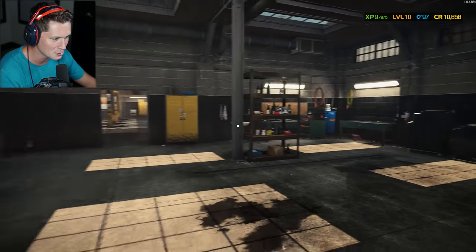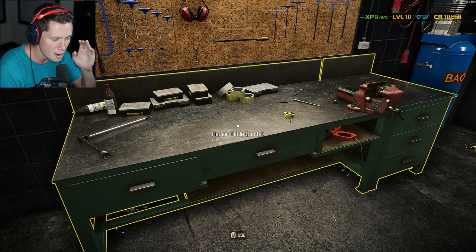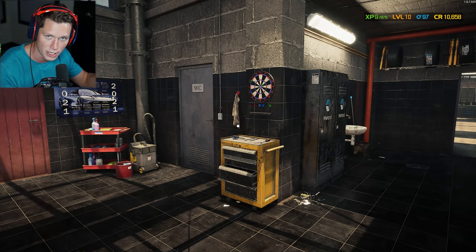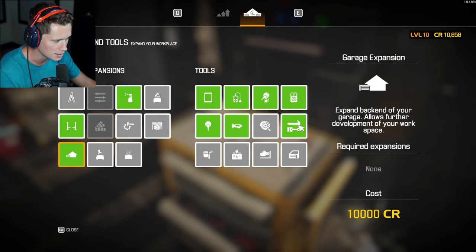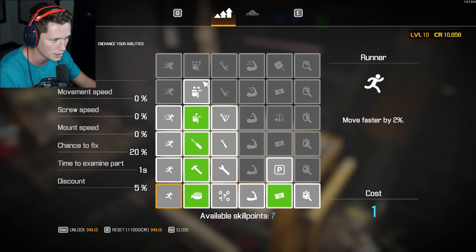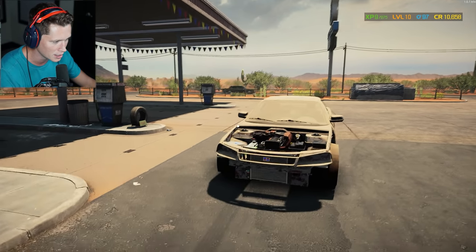This cost us 10,000 credits — it's the same upgrade we've been eyeing for the past few episodes. We're going to be able to repair mechanical parts, which is going to help us both monetarily and waste-wise. We're not going to instantly throw something out if it's worn down — we're going to be able to fix it up. I also got the workbench. Eventually I want to get the body repair station so we can repair body panels. Things are looking good; we're adding exciting new ways to make money.